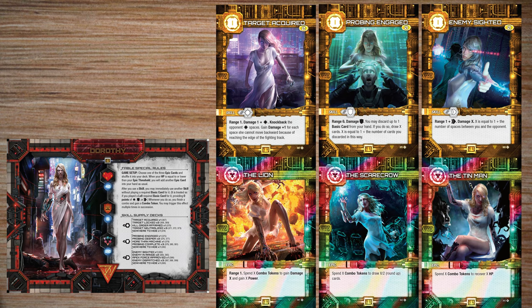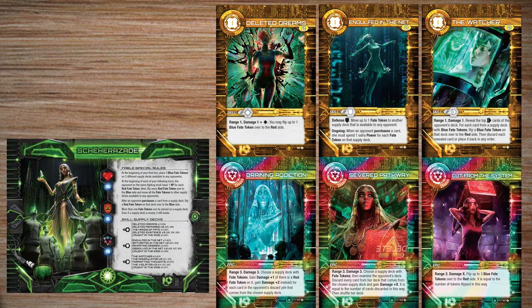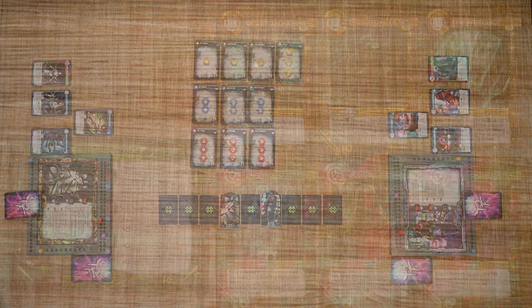Dorothy can chain multiple attacks in succession and has a lot of hit points, so you'll want to deal with her quickly otherwise she will take you off the table. The final expansion character is Cheryl's Odd — and apologies if I mispronounced that — she is all about manipulation. She has tokens with a blue and red side that she places in or by supply decks, having effects on other players including causing damage, making players discard cards from their hands, and more. She is the puppet master, controlling her opponent as she brings them to their doom.